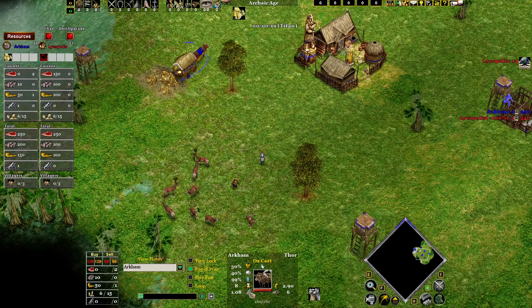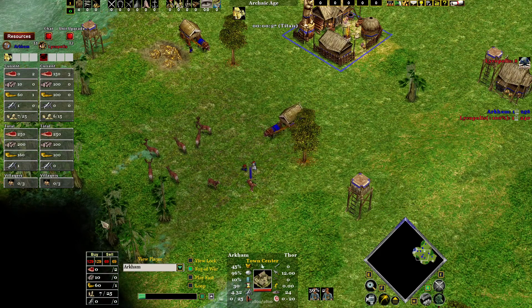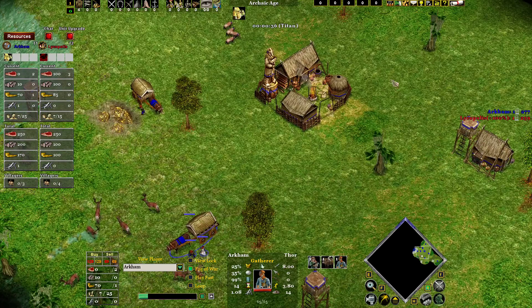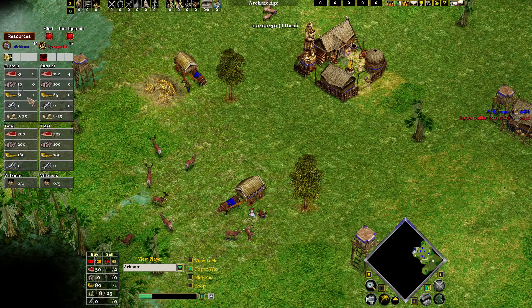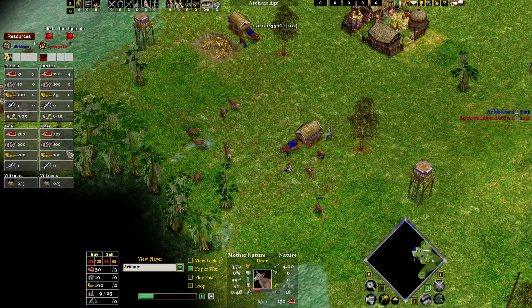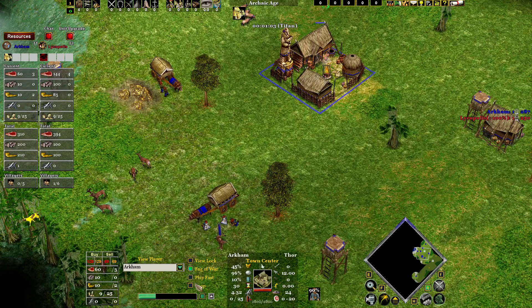Here I go with one villager and one ox cart on gold, and then I use my second dwarf to get food. I make one villager, then one ox cart, and all the rest of the food on villagers at the end. I use this dwarf just at the start so I don't force my villagers to drop out too early. Then I gather 15 food and send the dwarf back on gold because I need the picksticker.